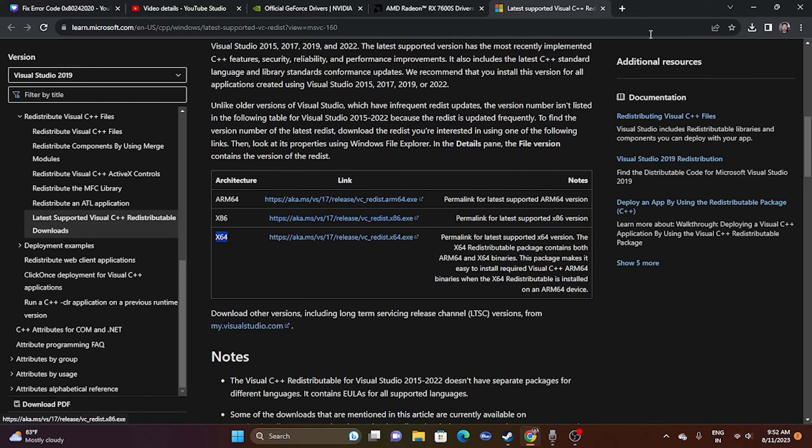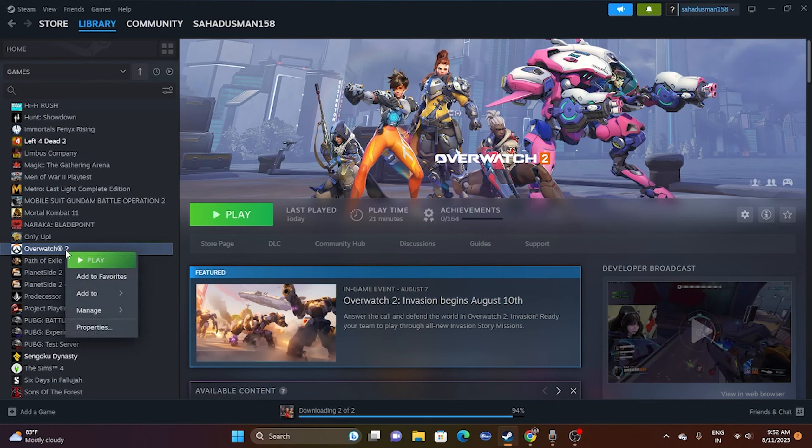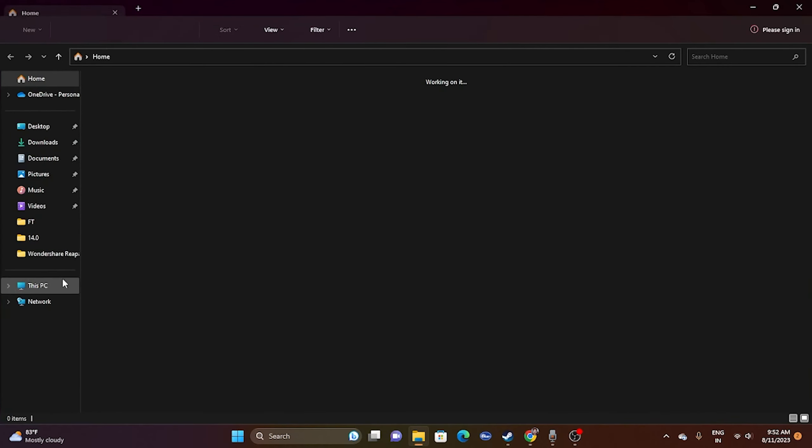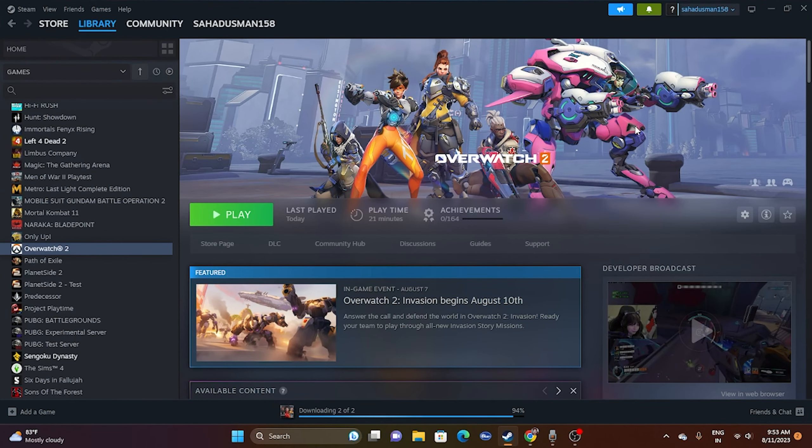The last resort is to uninstall and reinstall the game. Right-click the game in Steam, go to Manage, and uninstall. When reinstalling, make sure you install it on a different drive than the one you uninstalled from — for example, if you uninstalled from D, reinstall on C or E. Reinstalling to the same drive location may not fix the issue, so changing the installation path is important.